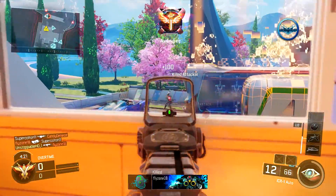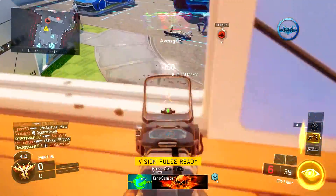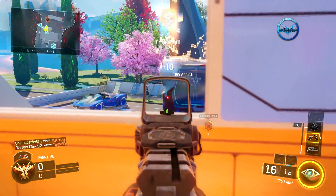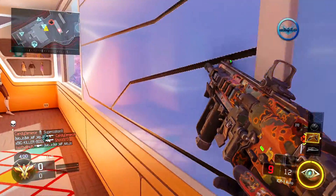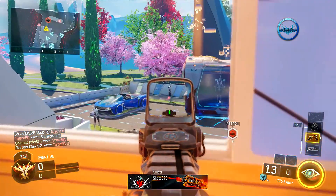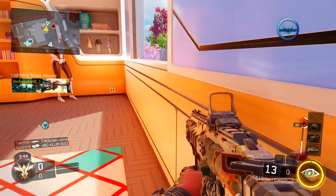If you want to know the ending score, it will be at the end of the video — I went 62 and 13, which is honestly one of my weaker gameplays. I chose to upload this one first because it featured the ICR. The ICR is basically the new M27 of Black Ops 3, similar to the M27 from Black Ops 2. Some compare it to the ACR, but the gun looks nothing like an ACR, so I'd compare it to the Remington from Ghost or the M27 from Black Ops 2.